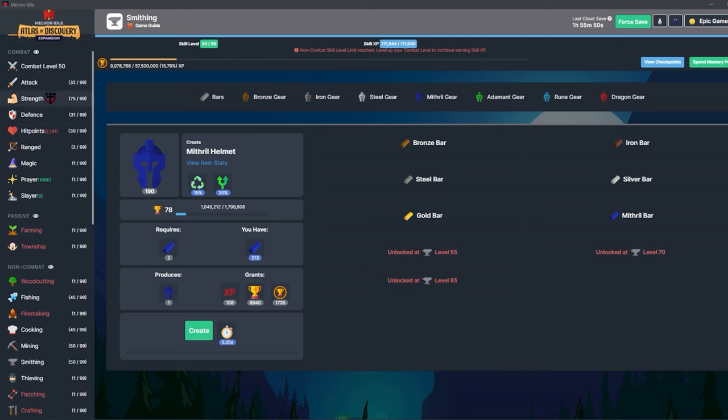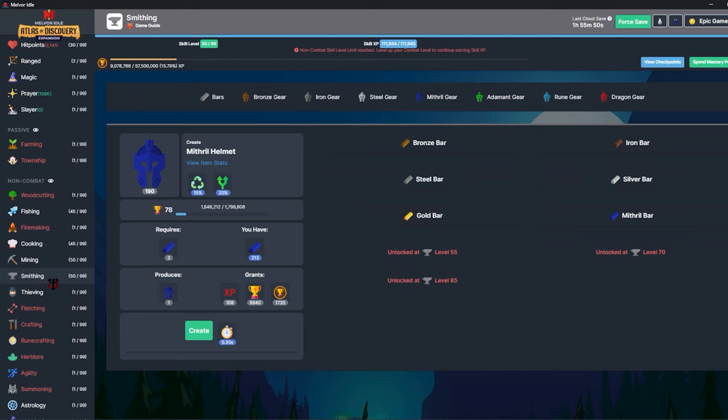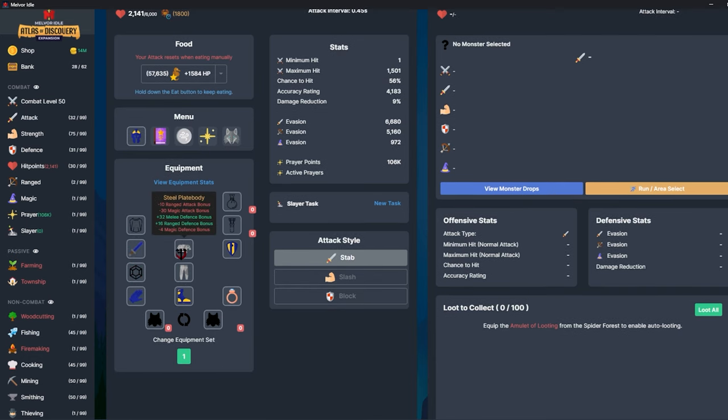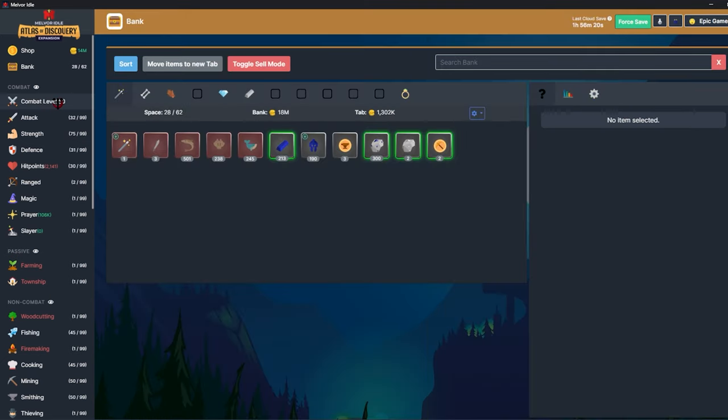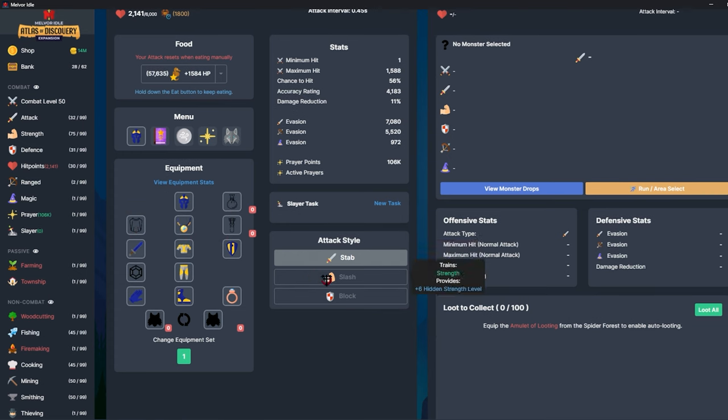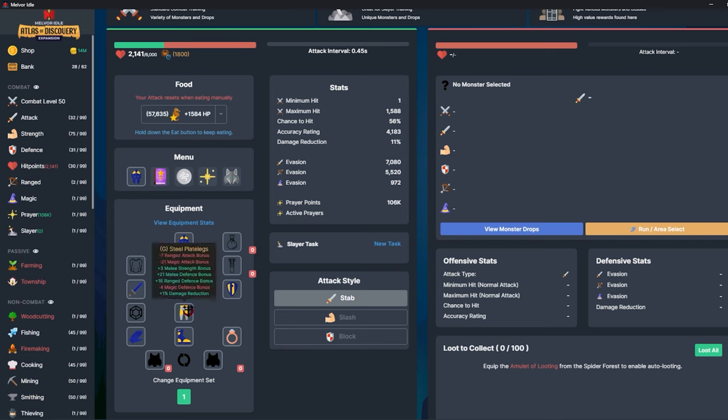I've been doing this for about an hour and a half going between mining and smithing. I've got them caught up to my combat level. The best I can do right now is the helmet, shield, boots, gloves, and sword — I don't have the plate body and plate legs yet. I'm going to go ahead and upgrade these. If you're starting a playthrough, don't bother upgrading anything below steel — steel is the first armor that gives damage reduction when upgraded.